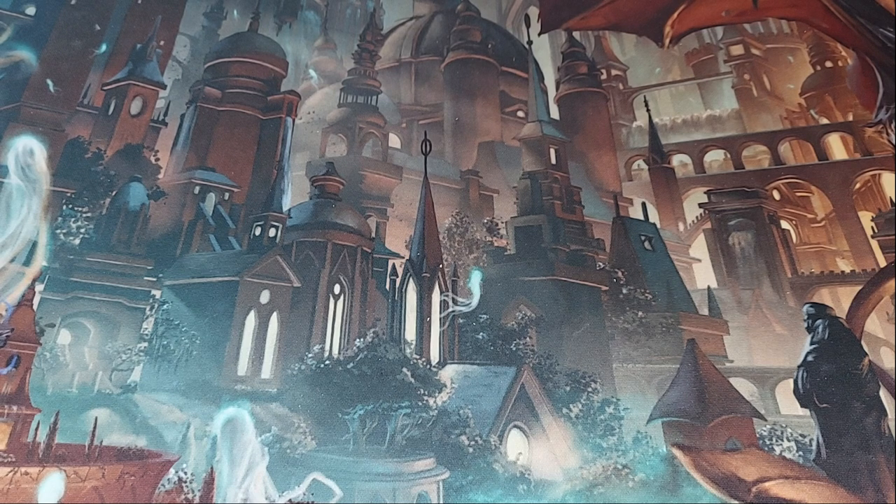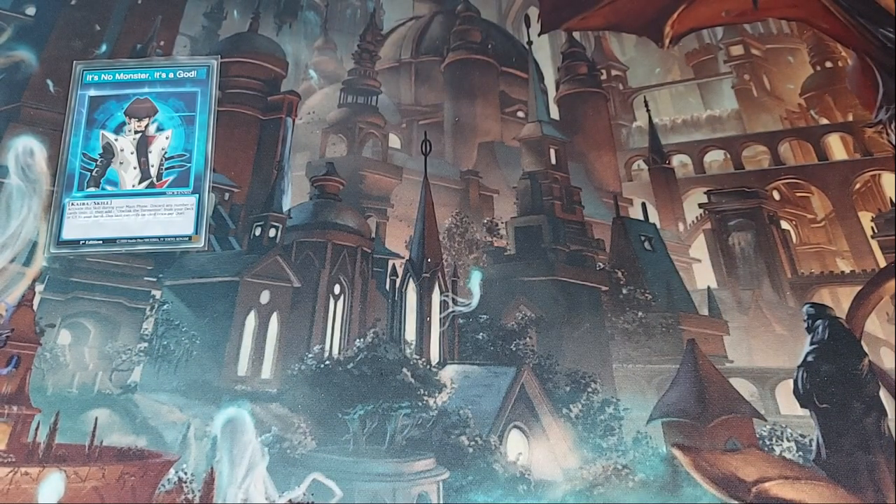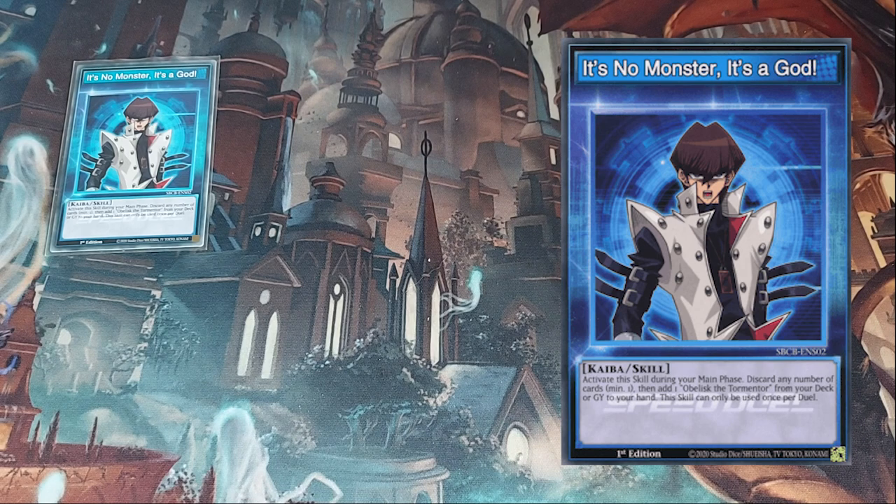I've been able to construct an Obelisk the Tormentor deck that I believe is pretty consistent against a lot of decks out there. The consistency is certainly around getting Obelisk out. This is a 20-card deck and everything in it is from the Battle City Box, so there's no need to get any card outside of it. Let's start with the skill — we have to run 'It's No Monster, It's a God,' the Kaiba skill.